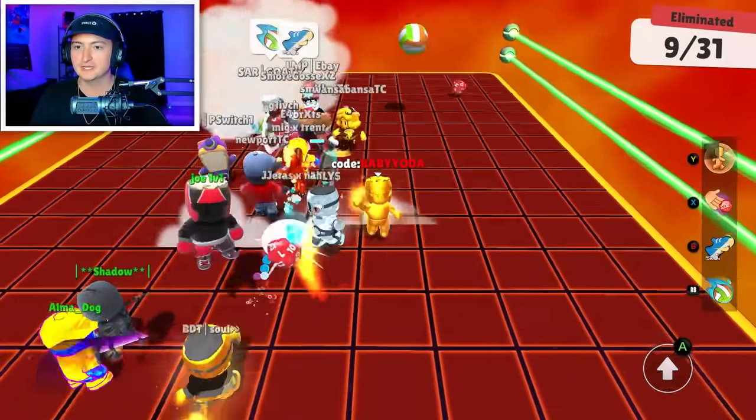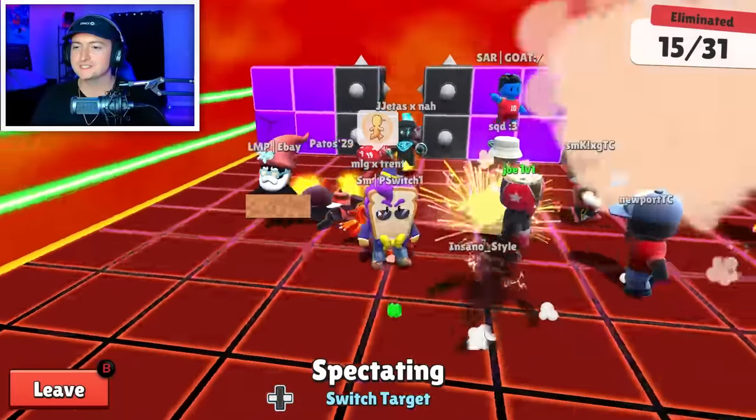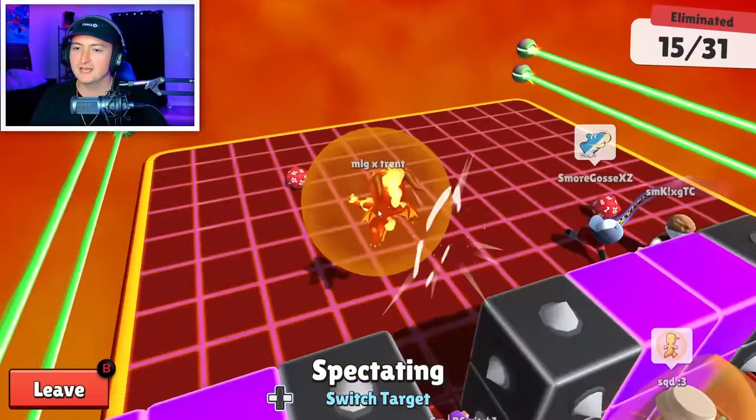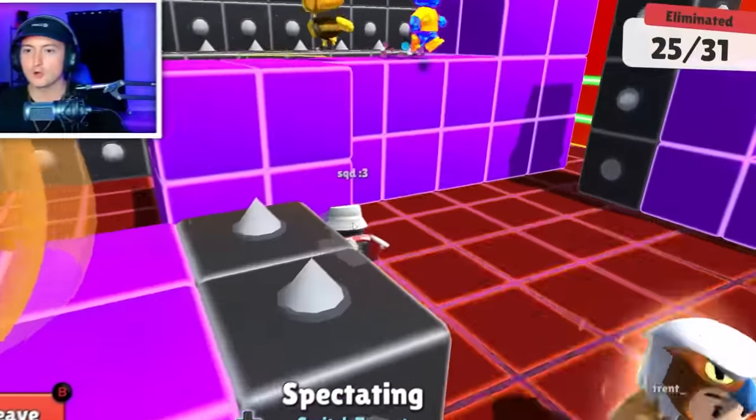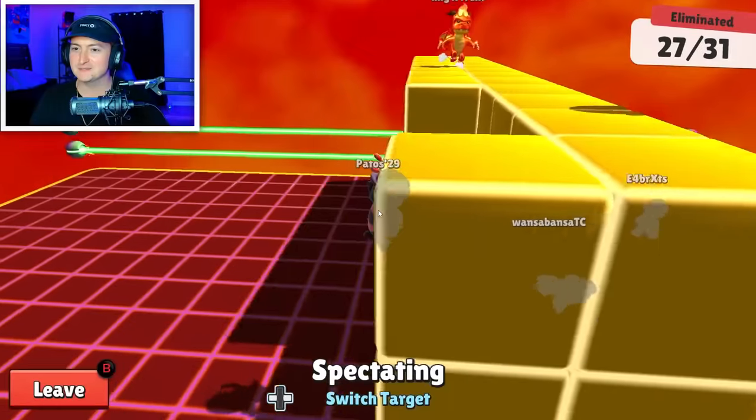Already seven or eight people are out. I didn't even get knocked back — it just slowly pushed me. But as you can see, they are dropping like flies compared to last game. We're already down to our top six. Are they going to be able to get over this wall without Taunt? Told you — it is absolutely a crutch.